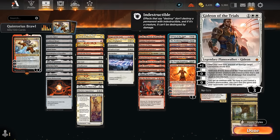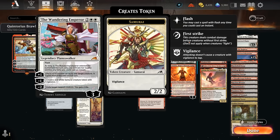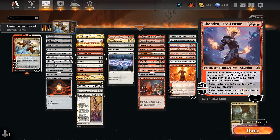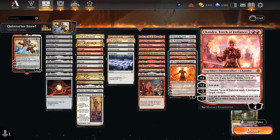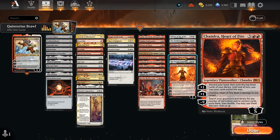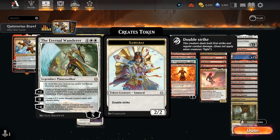Our planeswalker section includes Gideon of the Trials, good at making the opponent overextend into our sweepers. The Wandering Emperor we're all familiar with. We've got a string of Chandras that exile the top card of our library to play until end of turn: Fire Artisan, Pyromaster which also deals 1 damage to creatures and planeswalkers, and Torch of Defiance which adds double red to help ramp or deals 4 damage. Chandra Heart of Fire deals 2 damage repeatedly, or discards our hand and exiles the top 3 cards to play until end of turn. Hope's Beacon can divide X damage to up to 2 targets, exile the top 5 cards to find an instant or sorcery, and the plus 2 adds 2 mana. The Eternal Wanderer also has a pseudo-sweeper effect with its minus 4 and can make double-striking samurai.